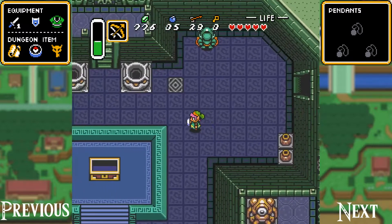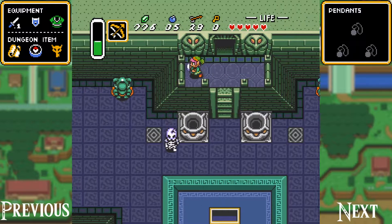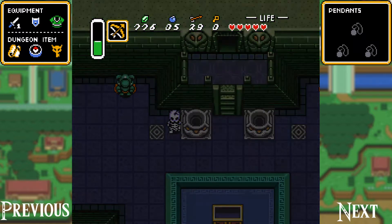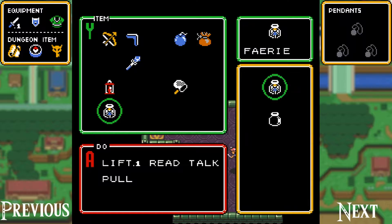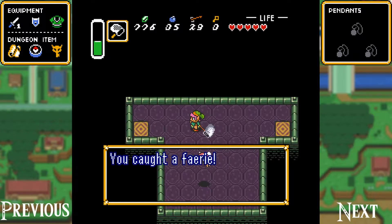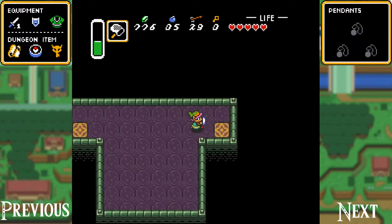Now that we have the big key we can go through this door up here that we couldn't get through earlier. Before we do that, we're going to hop down this pot. Down here is a special room with fairies in it — there are only two fairies because that's the maximum number of bottles you could have at this point. I had to use one in the last episode, so I'm going to go ahead and grab a fairy here, collect the other one, and work back out.